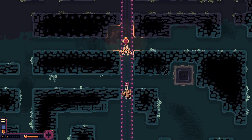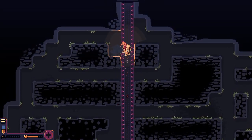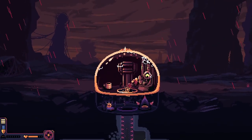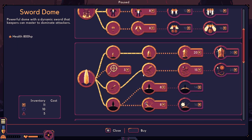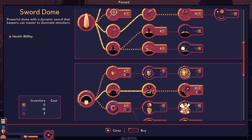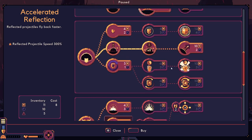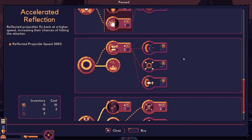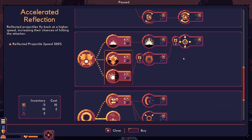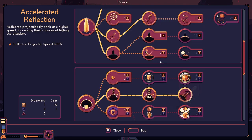Alright, we'll put this up here. How far down are we - holy moly! 10, 11 - we might need these. 10, 2 - what does this do again? 'Fly back at a higher speed increasing the chance of hitting an attacker.' Oh yeah, okay - that's probably a good thing to get. We do need the bomb thing but we're doing okay at the moment. Condenser would have been good.